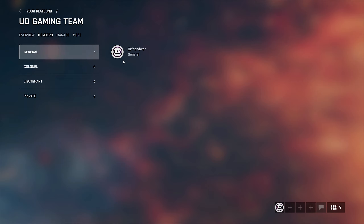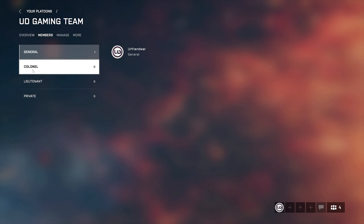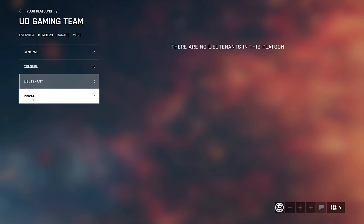You can see the players who hold each rank, along with their player name, rank, and avatar. You can also view any player's profile from here. Colonel is second in command and has access to most platoon settings, including editing the description and emblem. Lieutenant is a rank-and-file officer who can approve and reject membership applications if required. Private is a standard member with no access to platoon management settings.